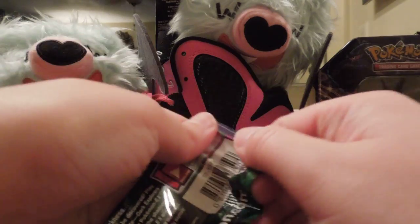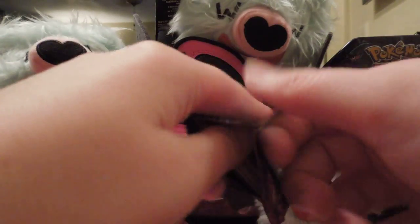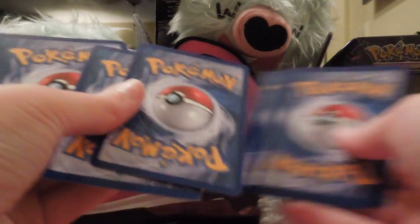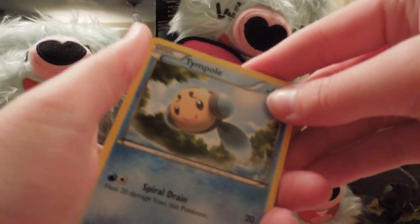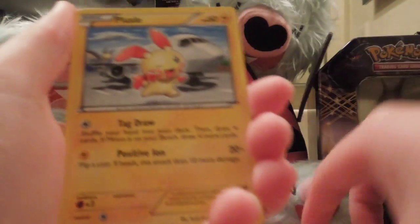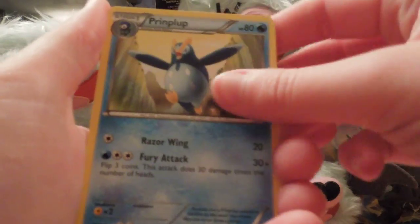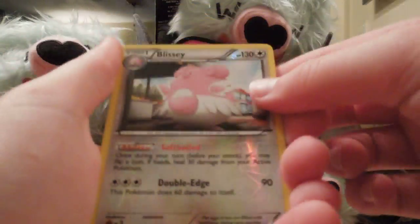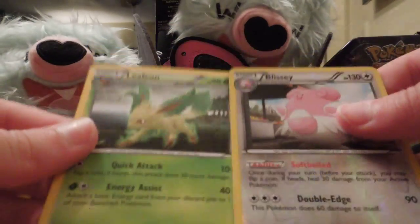Maybe it's just hard to open because they kind of melted together from the heat in Arizona. This one's pretty hard to open too. Tiempo, Tiny Ammo, Plusle, Larvesta, Woobat, Prinplup, Professor Juniper, Ivysaur, Blissey, and Leafeon.